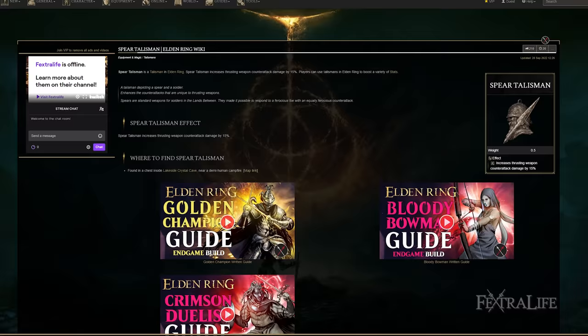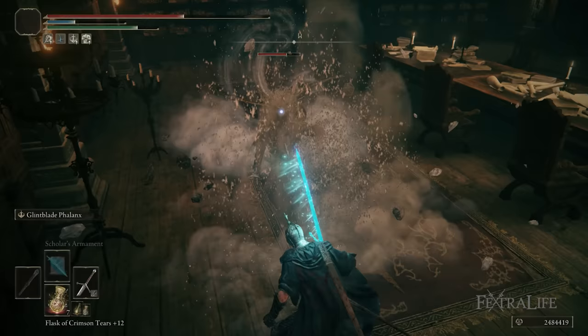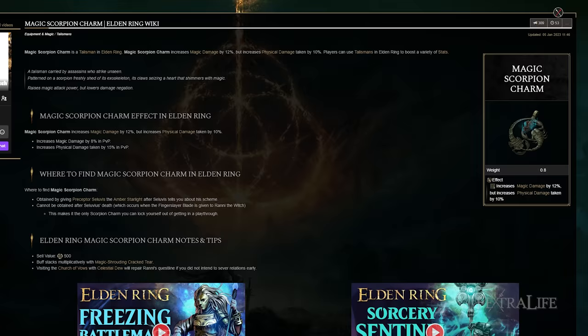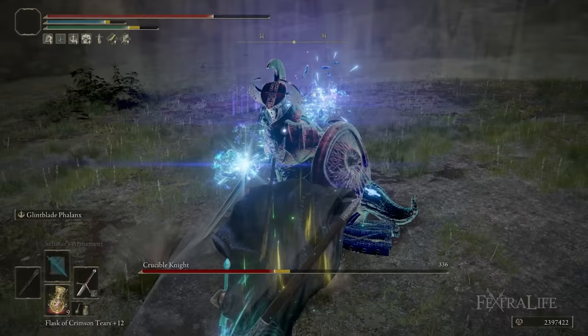Other talismans you can use include the Spear Talisman to increase your R2 and Charged R2 damage when enemies are attacking you, which happens a lot in boss fights. The Dragon Crest Greatshield Talisman can give you more protection. The Magic Scorpion Charm is also not a bad option since it increases the glint blades' damage by 10% — they do 100% magic damage — and a bit of the follow-up attack and regular attacks if you have magic damage on your weapon. It's not the go-to, but it's one you could use.